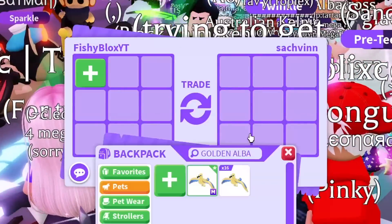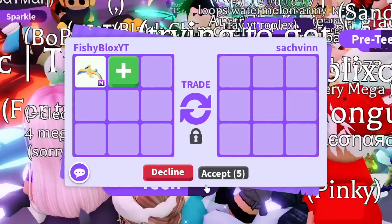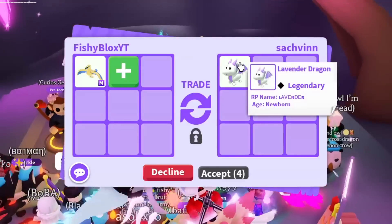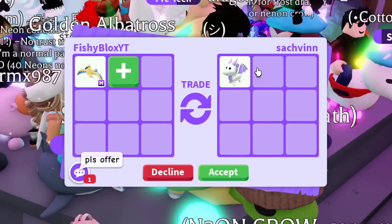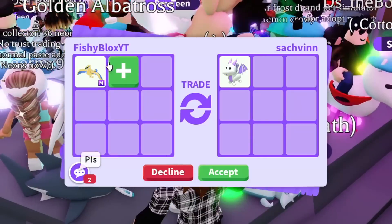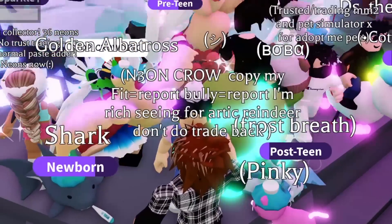Let's go ahead and take this trade - I don't think I've traded them yet. They have a lavender dragon, not bad. I said before I love them and I just keep getting them offered. Oh wait, they want me to offer. Unfortunately I'm only trading the mega golden albatross, so I have to decline.